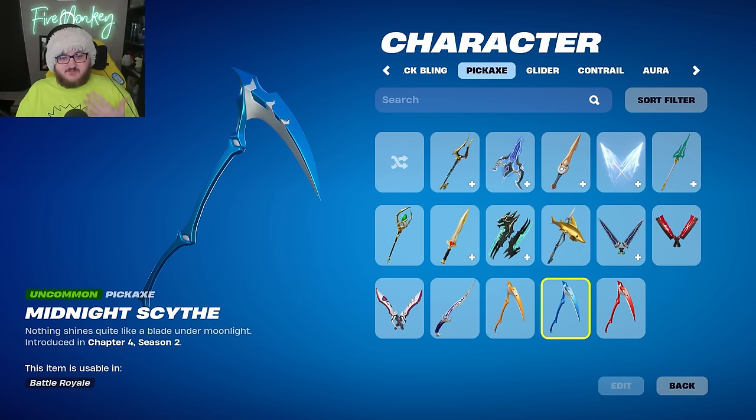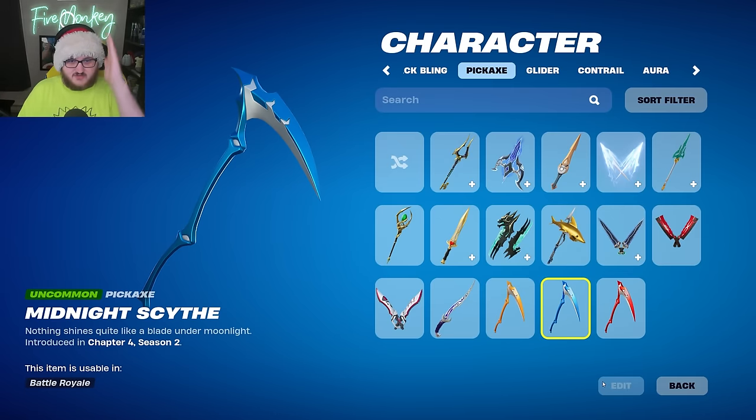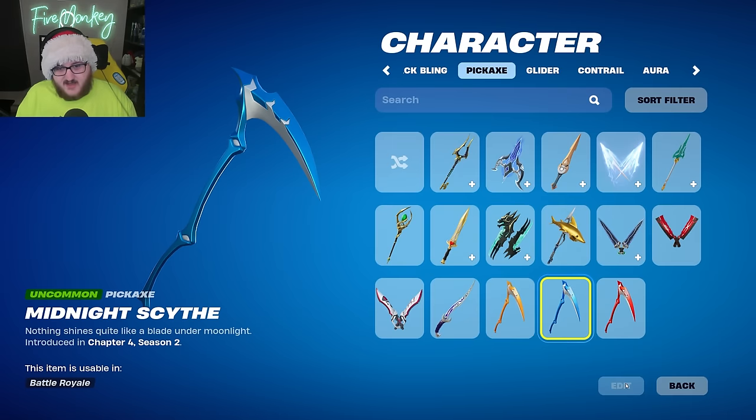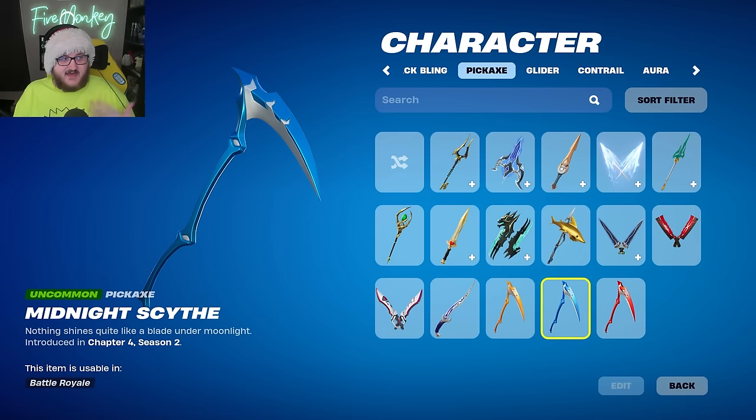To give you guys more information on this pickaxe, let me first go ahead and swing it real quickly so you can see the little hit effects and everything. Pretty nice little hit effect animation, nothing too crazy. I thought there was a little bit of a blue flash, but that most likely was just the locker glitching as the locker does. It's pretty simplistic — it has the scythe hit sound and everything else, and at the end of the day it's a reskin of a scythe we've already seen in the game before.